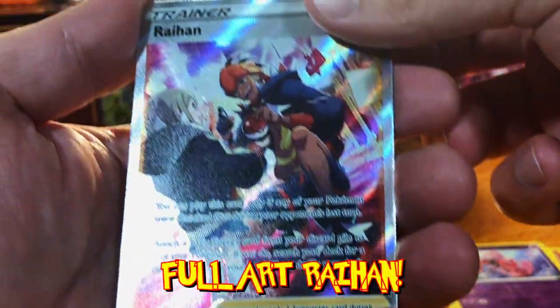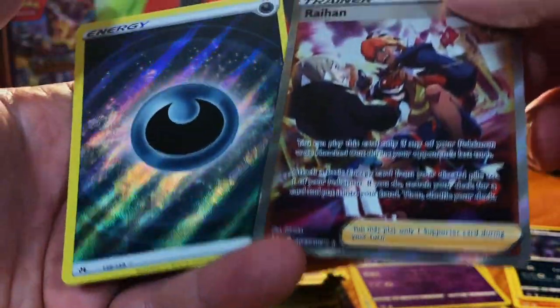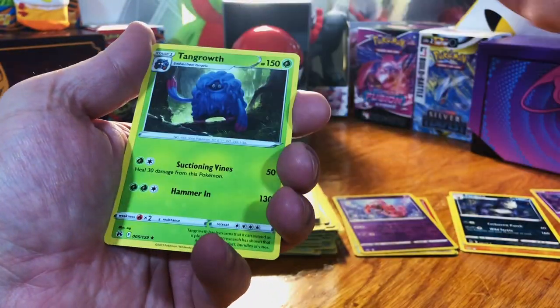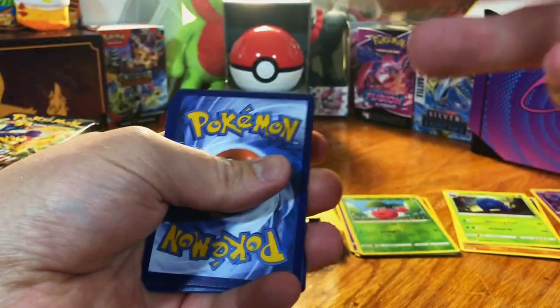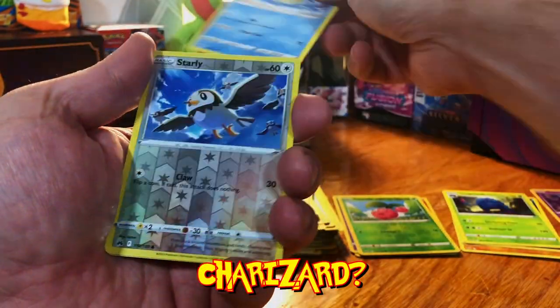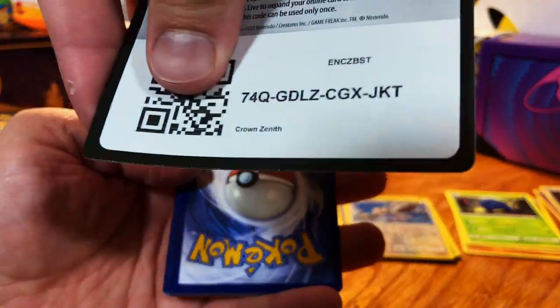Oh nice, full art Raihan and a reverse holo energy. Fire energy — maybe a Radiant Charizard? Nope. Coke card for y'all.